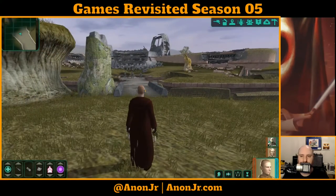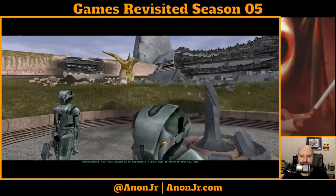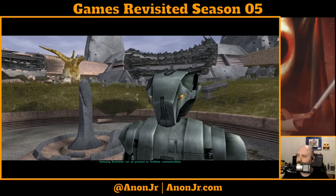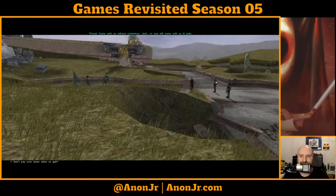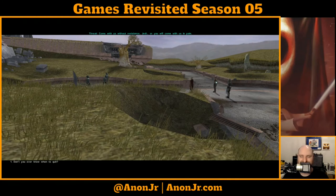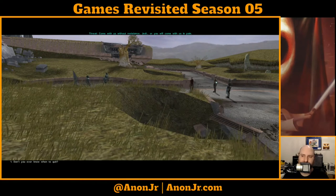Oh, hello! I almost forgot about you guys — you seem awfully familiar. I still need to take care of you. I'm hoping you're gonna expend some XP for me too. "Proceed to facilitate communications. Threat. Come with us without resistance, Jedi, or you will come with us in pain." I feel like I need Clint Eastwood-style western music to play in the background on this one, with our trio doing their standoff.